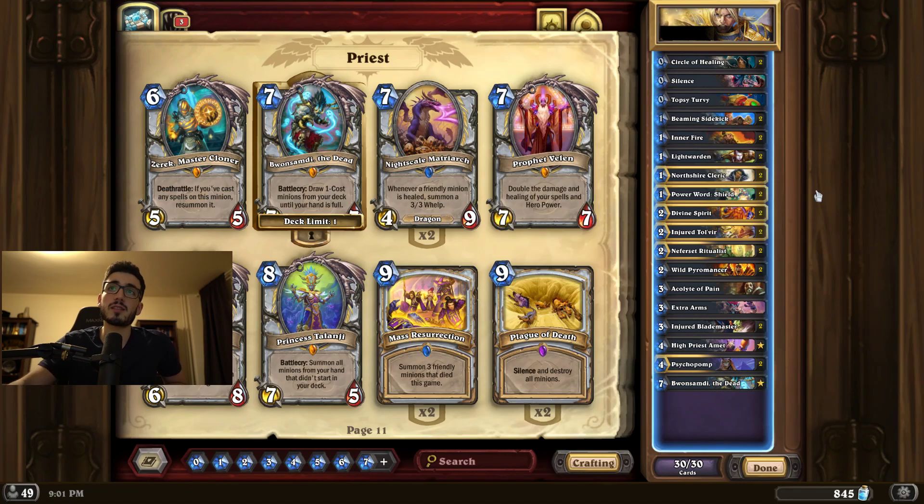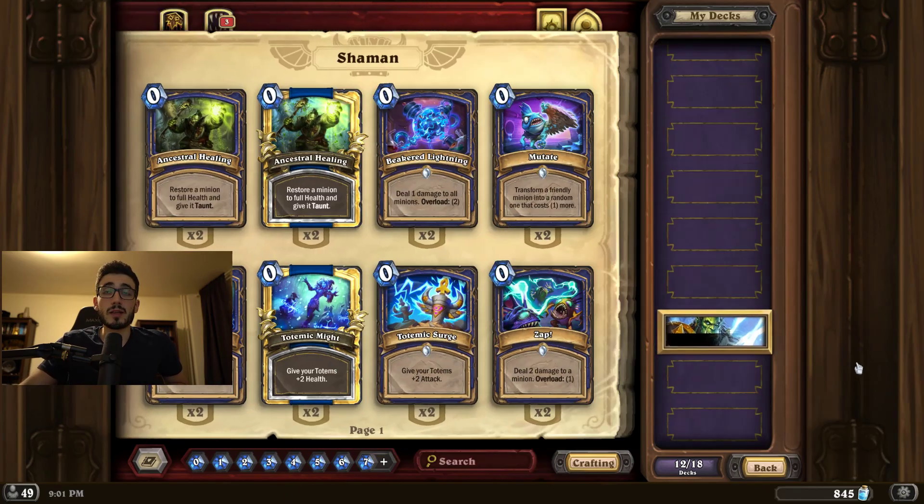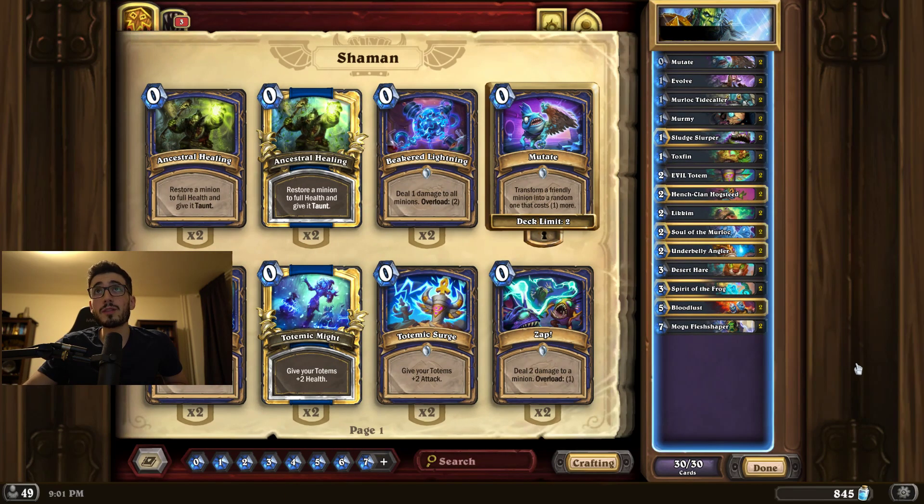If you can afford a replacement, cut Vol'jin and play Bosandi — the good old classic priest deck, still one of the best decks in the game if not the best. It's not easy to play and has a learning curve, but you can approach it as a puzzle. You play it and you get better at it.